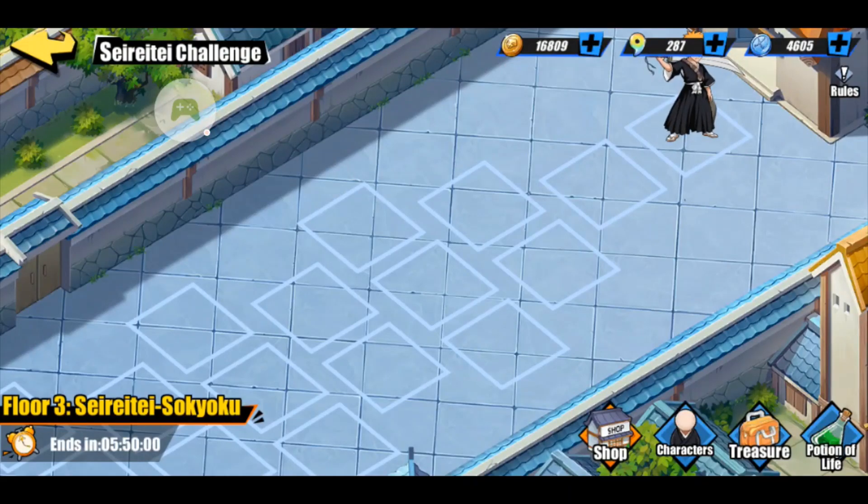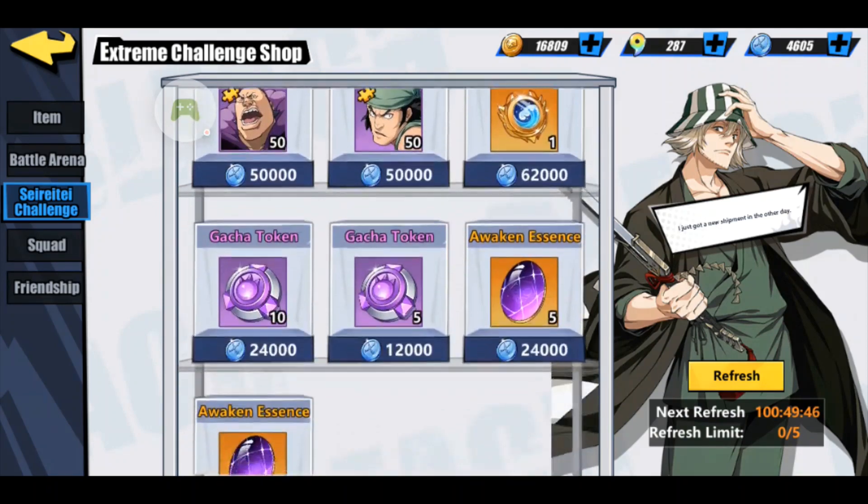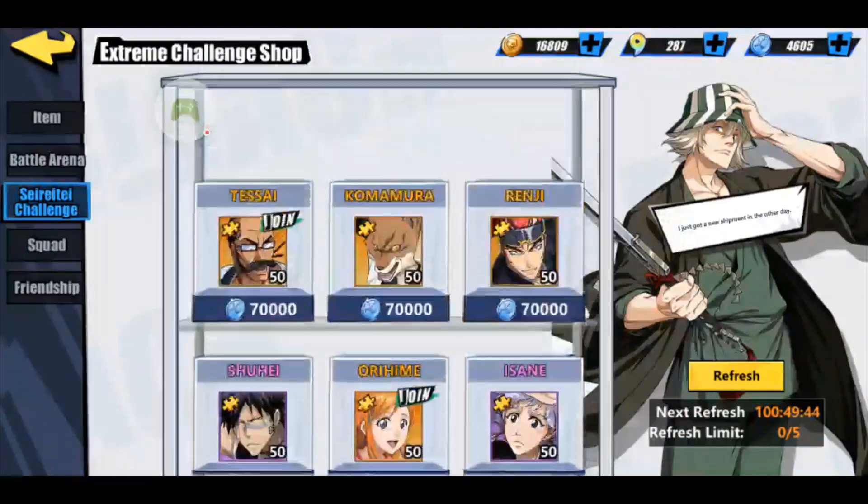The last tab is the Shop tab. When you're finished, or at any time, you can open up the Cerite Challenge Shop. You can see on the top right I've got 4,605 Cerite Coins, and these are the different things you can buy in the store.